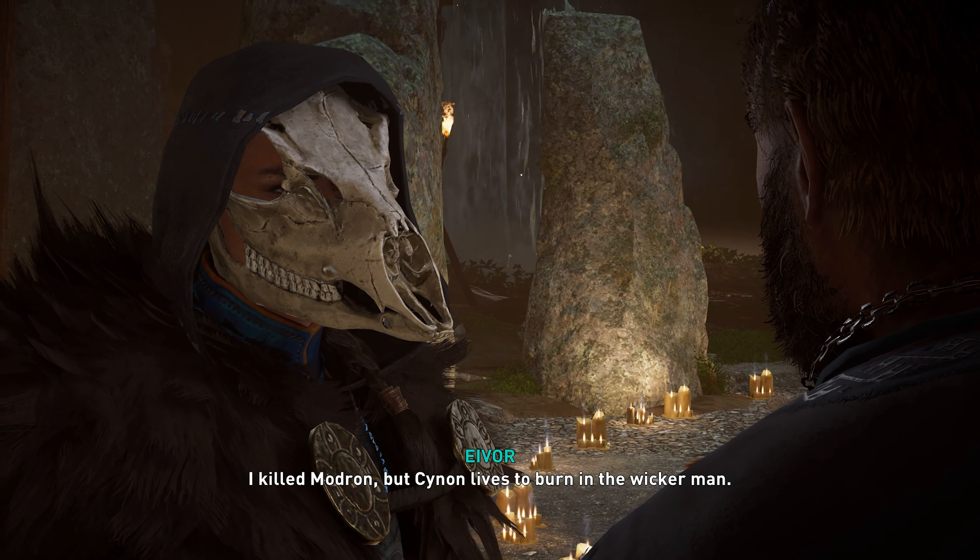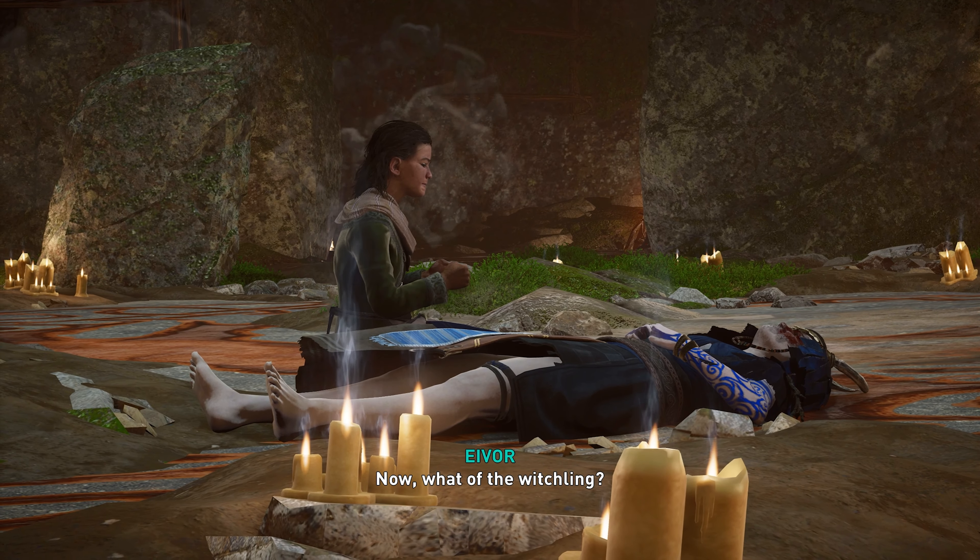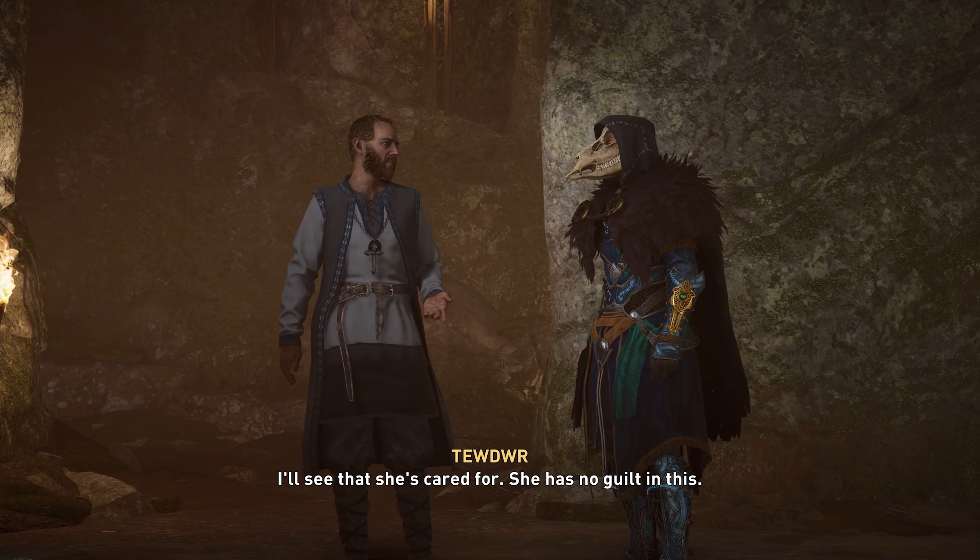Mothran had a vision of you wiping out the pagans, and Gwyneth is Kunan's bastard, so he simply did it to protect his kin. Love for one's child is a virtue, but wrath is a sin — how can one entangle with the other? We all lose our heads when our legacy is threatened, be that name, kingdom, or child. Now, what of the Witchling? I'll see that she's cared for — she has no guilt in this. I will not join your Church of Christ! You won't have to.